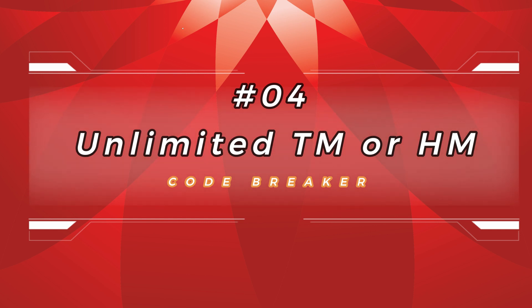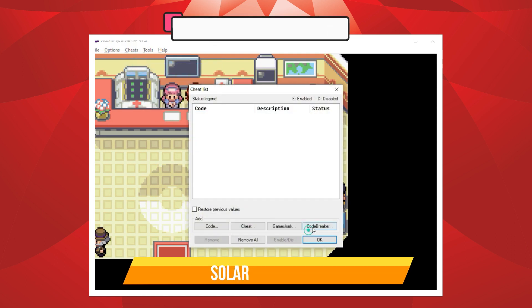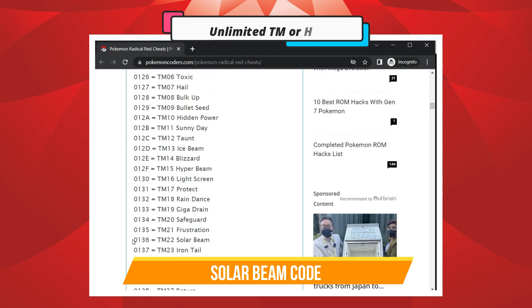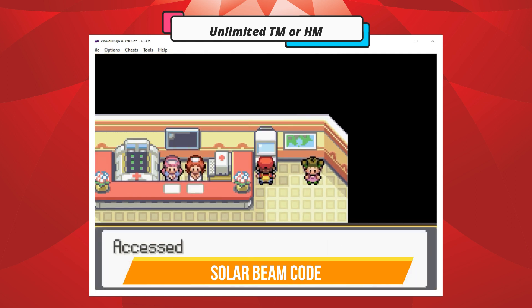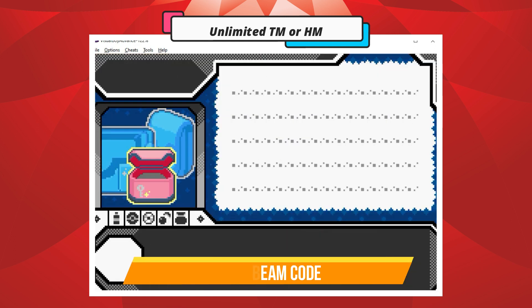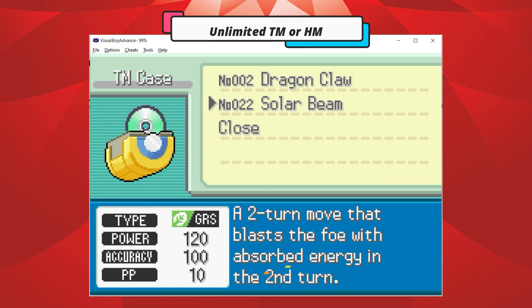Number 4: Unlimited TM and HM. Enter the first code, then enter the specific TM or HM code. Go to any item PC and withdraw your TM or HM.